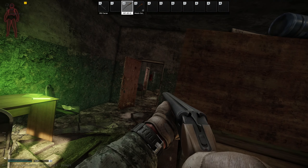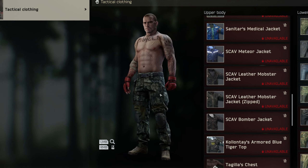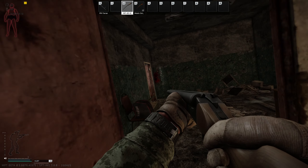With the visuals improved, you can also improve your drip with the All Clothes mod. This unlocks all clothing from Scavs, Raiders, and Bosses. You can even wear the ghillie from Killa. This mod is really neat if you like to play tactical Barbie like I do.